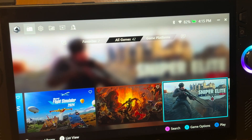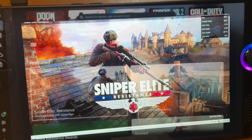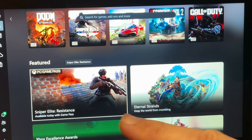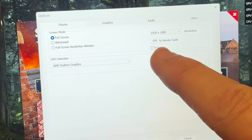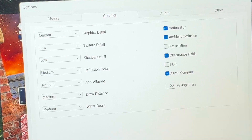For our second game test, let's launch the newly released Sniper Elite Resistance, which has had very favourable early reviews. We're on full-screen mode at 1080p, V-Sync is disabled by default, and we're on the unchanged default graphic settings, which is mainly at medium.